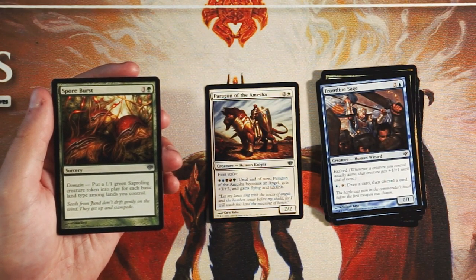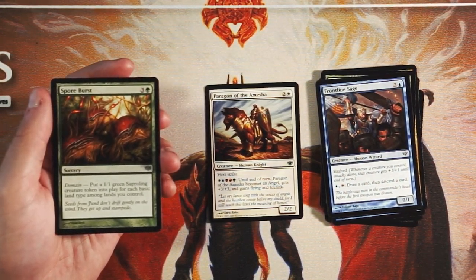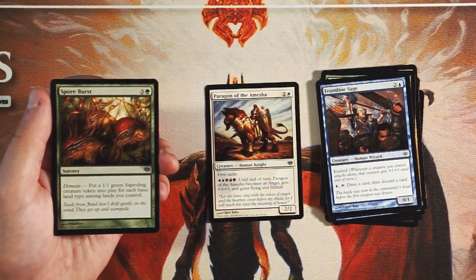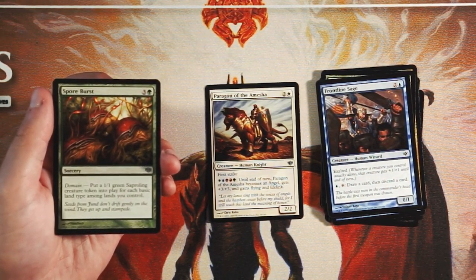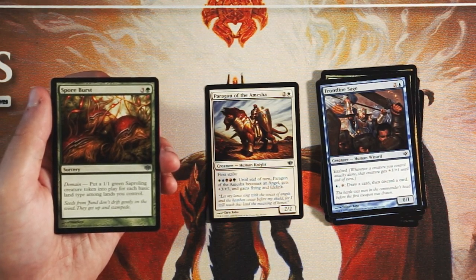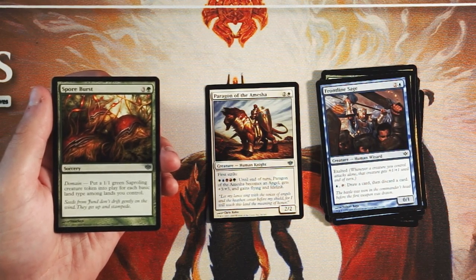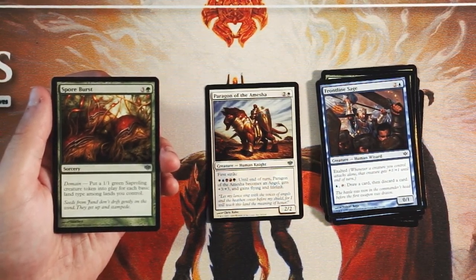Spore Burst is a sorcery for three and a green with domain — you put a 1/1 green Saproling creature token into play for each basic land type among lands you control. Again we're seeing that payoff for going into multiple colors. Being able to put out up to five 1/1 Saprolings is great — that's a lot of power for only four mana. I would still go for the Paragon, but I'd consider picking this pretty early. Spread-out damage over multiple creatures is powerful in limited because you can swing in with multiple creatures and make it really difficult for your opponent to block effectively.